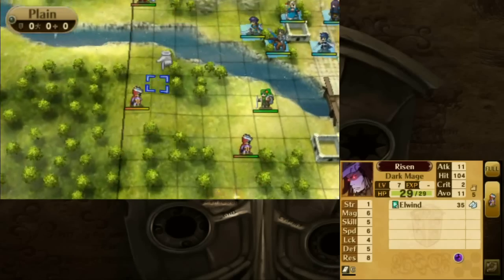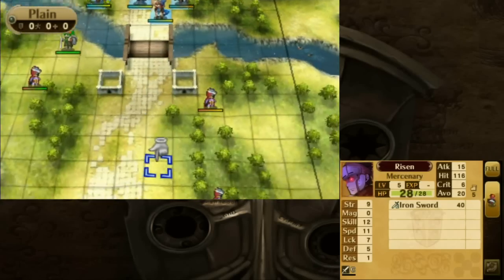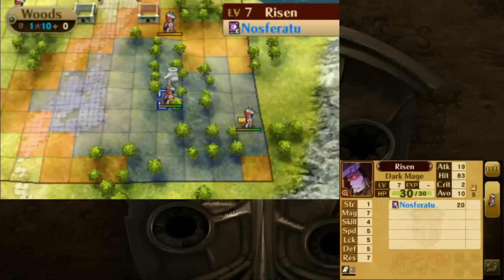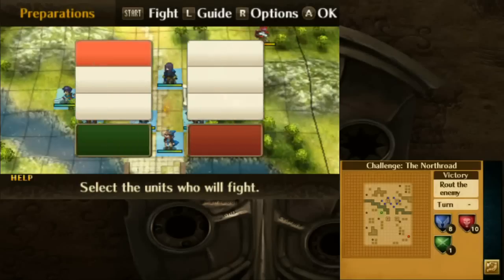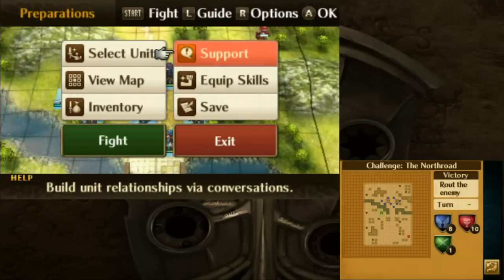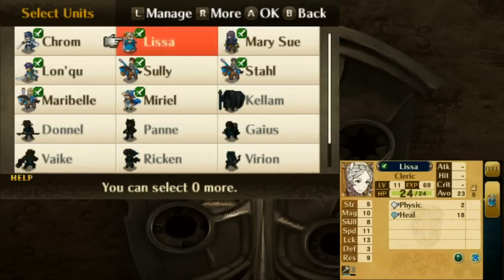Now, on Lunatic mode, pretty much everyone is going to have forged weapons. And in fact, on Lunatic mode, enemies can have forged weapons that are stronger than weapons the player is even allowed to forge — they break the forging rules, they're just that cheap. Here though, forged weapon, kind of annoying. Also, because this may or may not be a bonus episode, I'm not going to do any supports here, so you won't miss out on any story if you skip this episode.